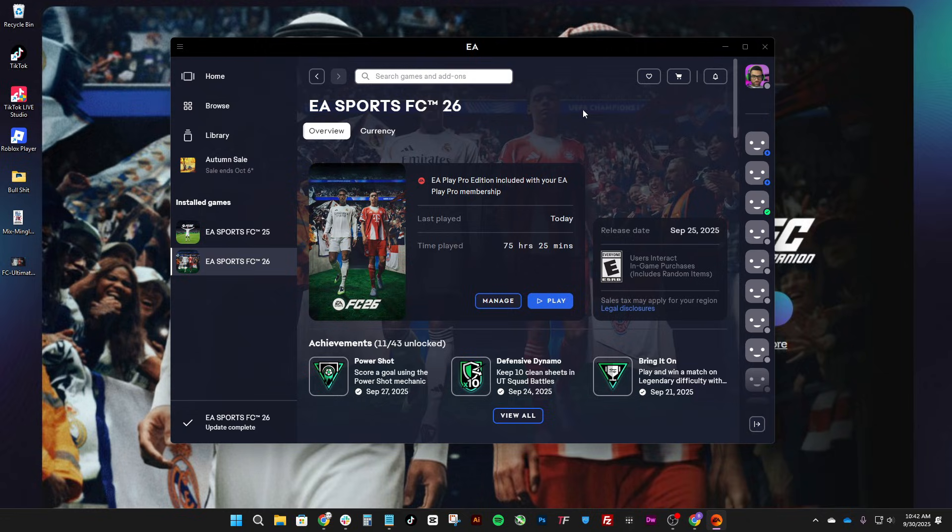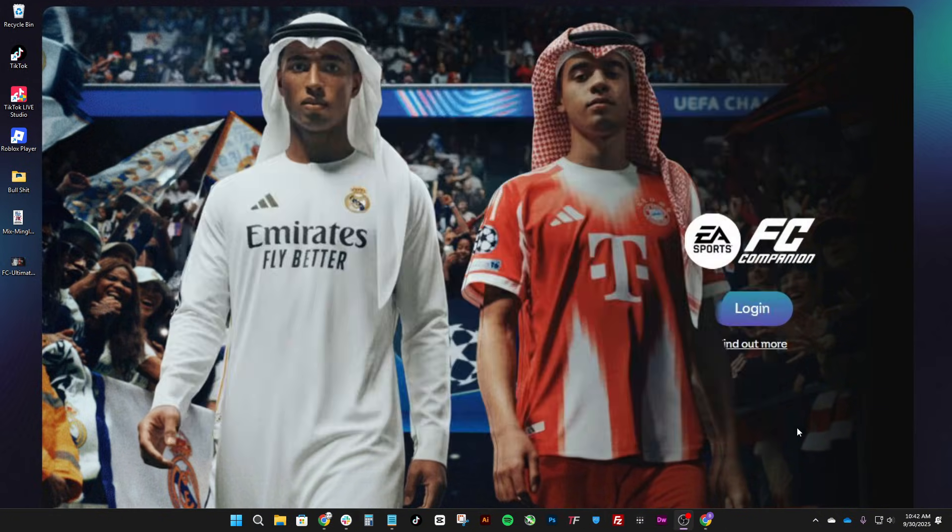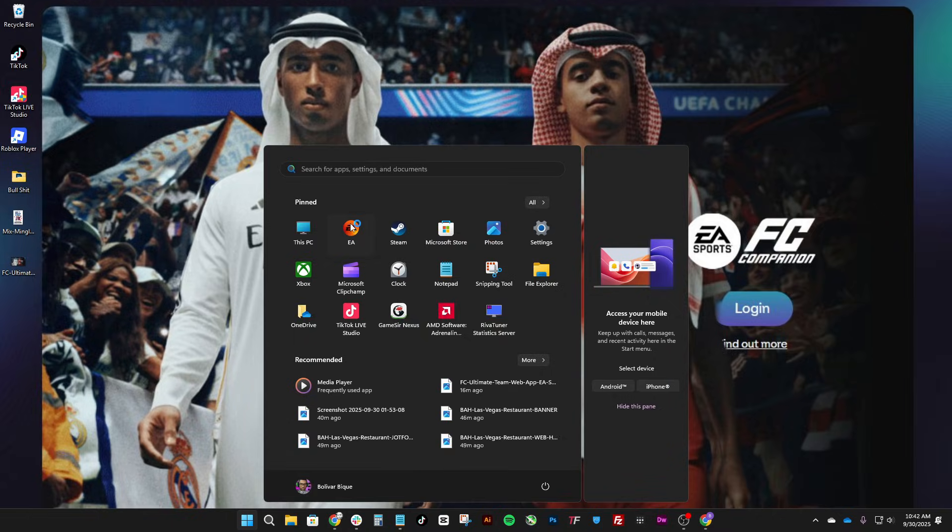Another thing is if the game is buggy — say your FC26 game just crashed — make sure you don't just close the app. Make sure you actually get out of it properly and then do a fresh reload every time you want to go into FC26. I feel like it helps out a lot and gets all the kinks out of the way.